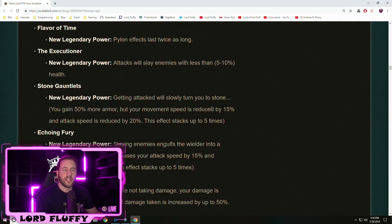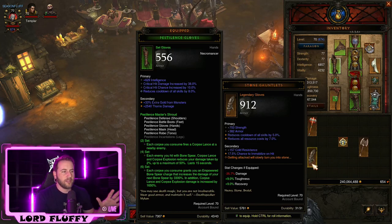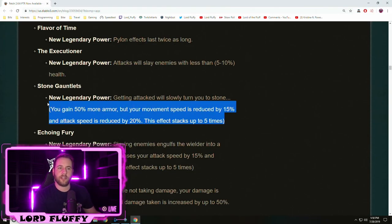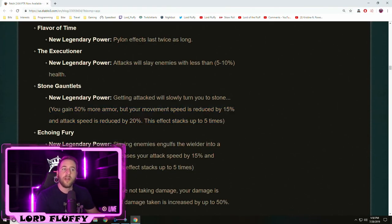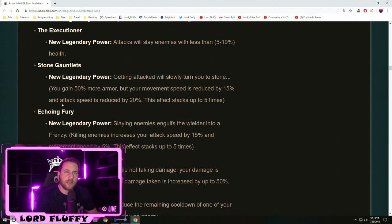Stone Gauntlets is kind of strange. Getting attacked will slowly turn you to stone — but what that actually means is you gain 50% more armor, your movement speed is reduced by 15%, and attack speed is reduced by 20%, stacking up to 5 times. At 5 stacks: 100% reduced attack speed, 250% more armor, and 75% reduced movement speed. I could see this benefiting classes that don't need attack speed, like maybe a Thorns Necro, but the attack speed reduction really kind of kills the item. We'll see — I'm sure someone will come up with something strong.